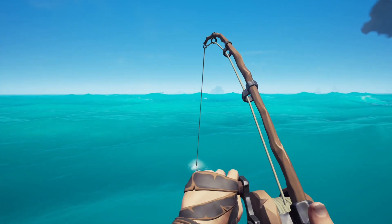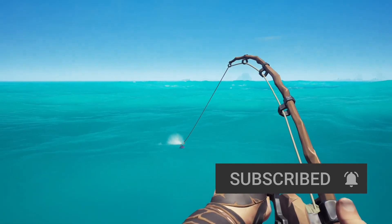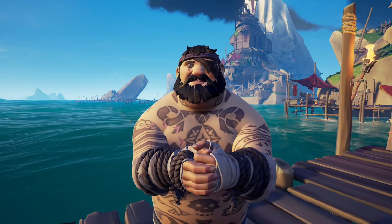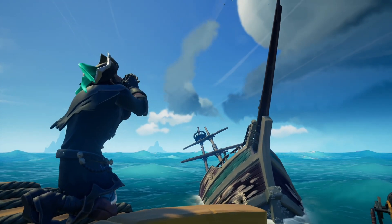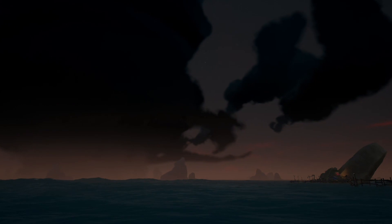Let's start with the black cloud wrecker. To catch this fish you need to fish at a shipwreck using earthworms while also being in the storm. I trust you already know how to spot shipwrecks, how to use earthworms, and where to find those worms — that just leaves the storm. One way to approach this is to find a shipwreck near a storm and just pray that the storm will come your way.